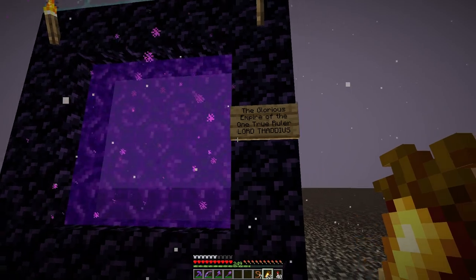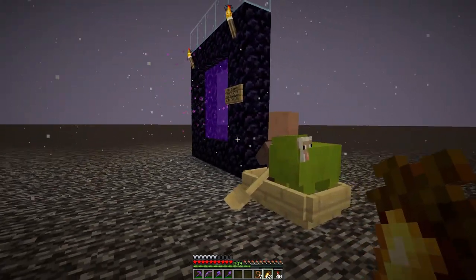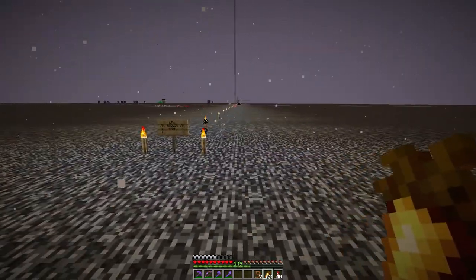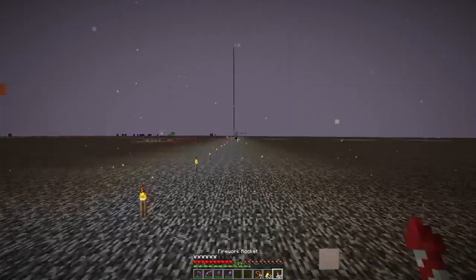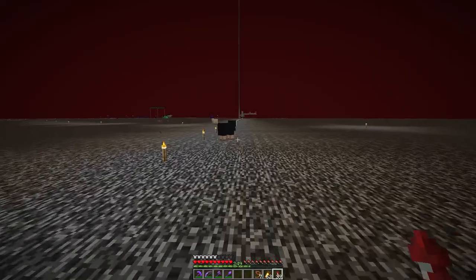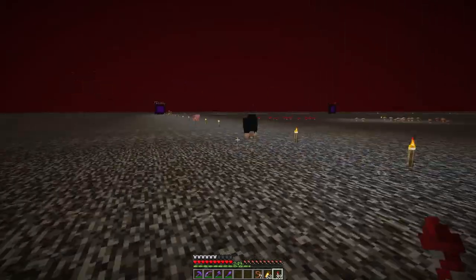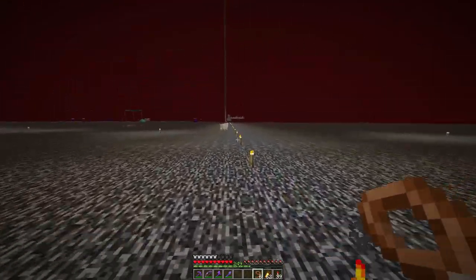So over by the glorious empire of the one true ruler, Lord Thaddeus's portal — inside the nether, you'll notice that he has a sheep in a boat along with Norman the Dorman. But over here, along the path to his hogland farm, he has a few more animals — namely this pig right here and a couple sheep. And I know these sheep have wandered out of his portal and just kind of come in this direction. I have asked him a couple times to clean up his mess, but he hasn't done that. So I think I'm going to re-home these sheep.